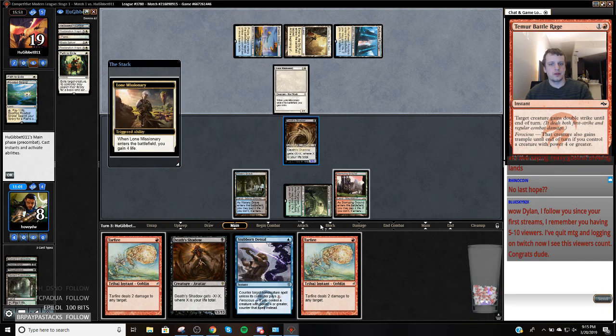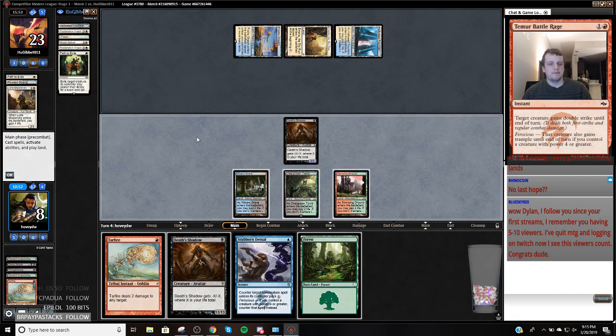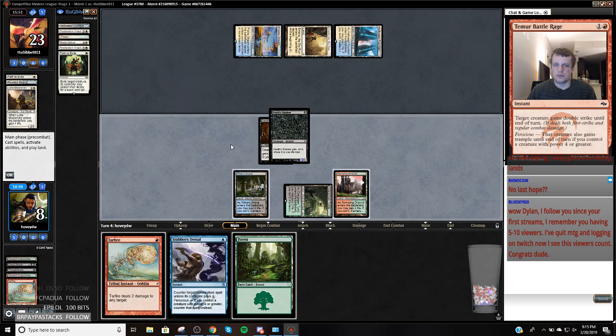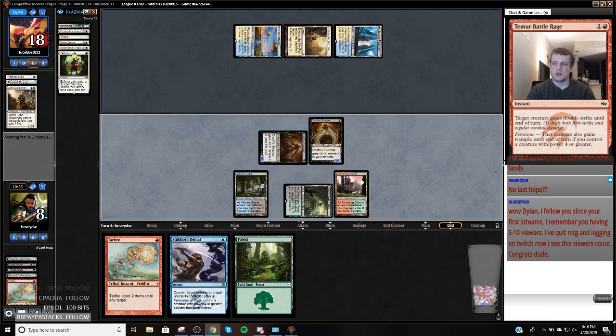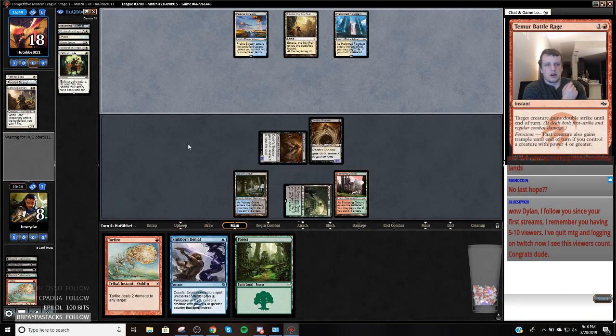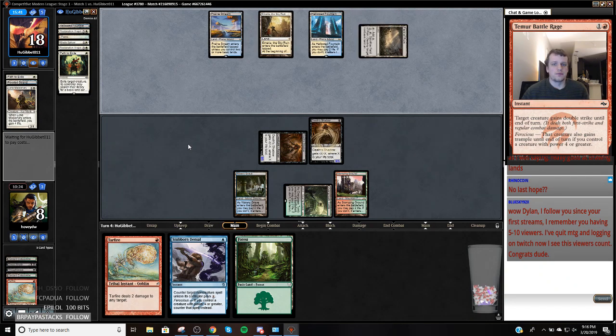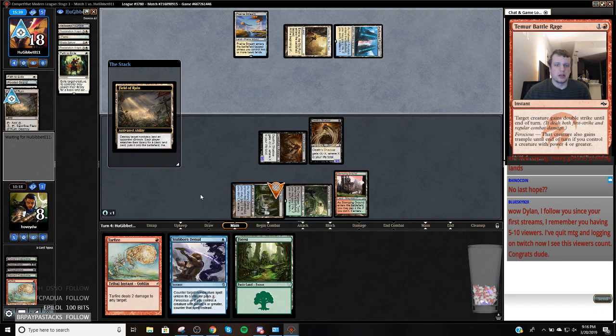Lone Missionary — okay, Tar Fire that. I think this is just attack for five, play a Shadow. It'll be nice to be attacking for ten here. It would have been nice to be able to play another Shadow there because they'd be at 13 right now. We're going to lose a Shadow here. Stomping Ground was literally the worst land I could have gotten.